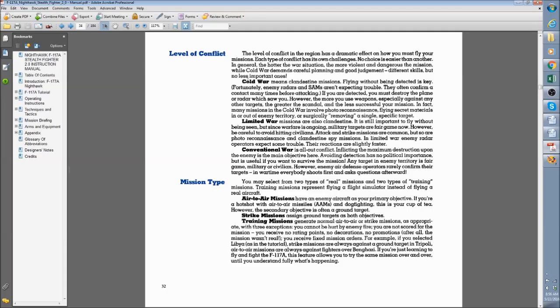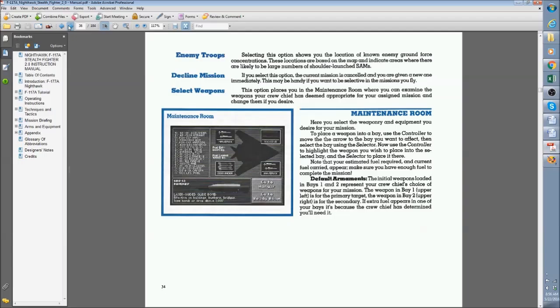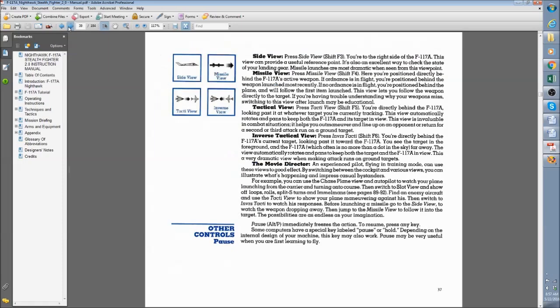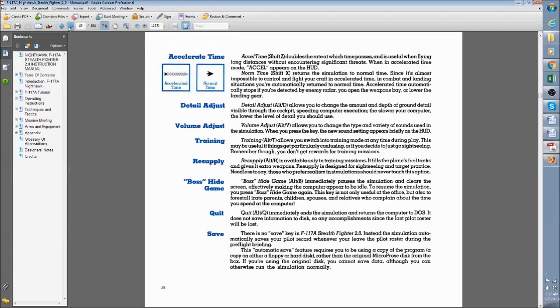Different theaters of operation let you choose countries you're playing against: cold war, limited war, or conventional war - all-out conflict - which determines what kind of missions you get and whether radars are on. Then there are different mission types: strike missions, air-to-air missions. There are lots of playing controls including viewing controls. I remember these icons because they were on the keyboard layout that came with the game - a piece of cardboard that fit right over your keyboard telling you what all the buttons do. You can actually watch your missile as it's flying.